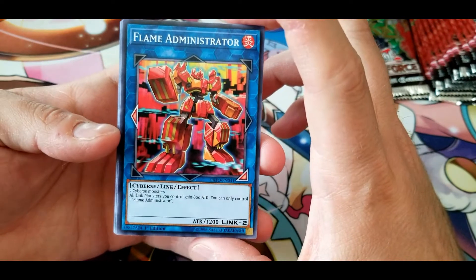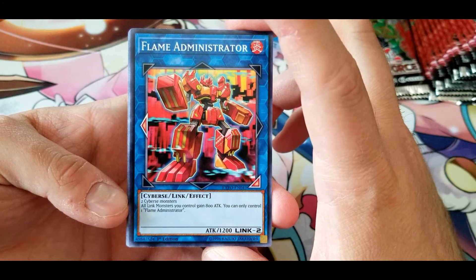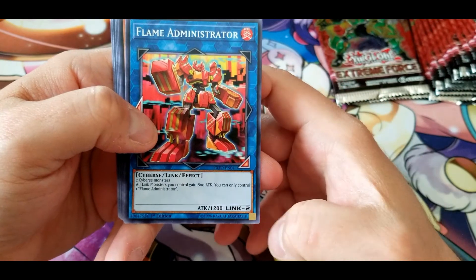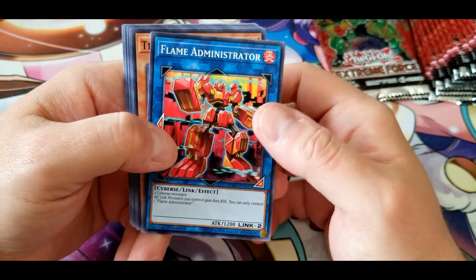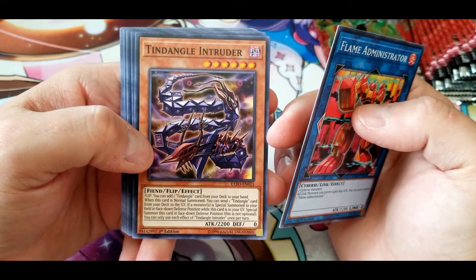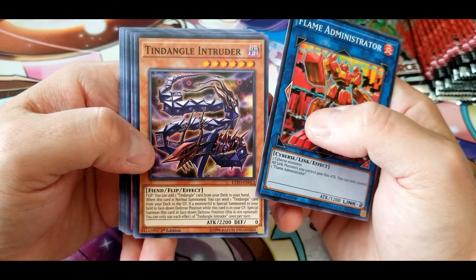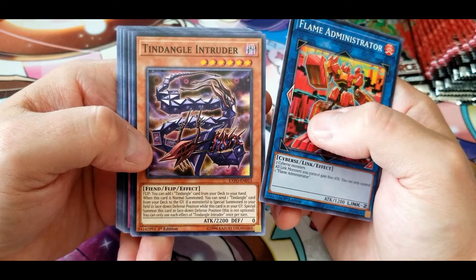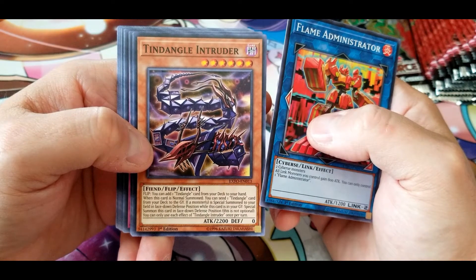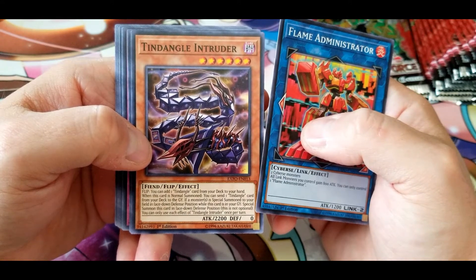Flame Administrator: all link monsters you control gain 800 attack. You can only control one Flame Administrator — basically acts as a 2000 attack character. Tindangle Intruder: flip — you can add one Tindangle card from your deck to your hand. When this card is normal summoned, you can send one Tindangle card from your deck to the graveyard. If a monster is special summoned to your field in face-down defense position while this card is in your graveyard, special summon this card in face-down defense position — this is not optional. You can only use each effect once per turn.